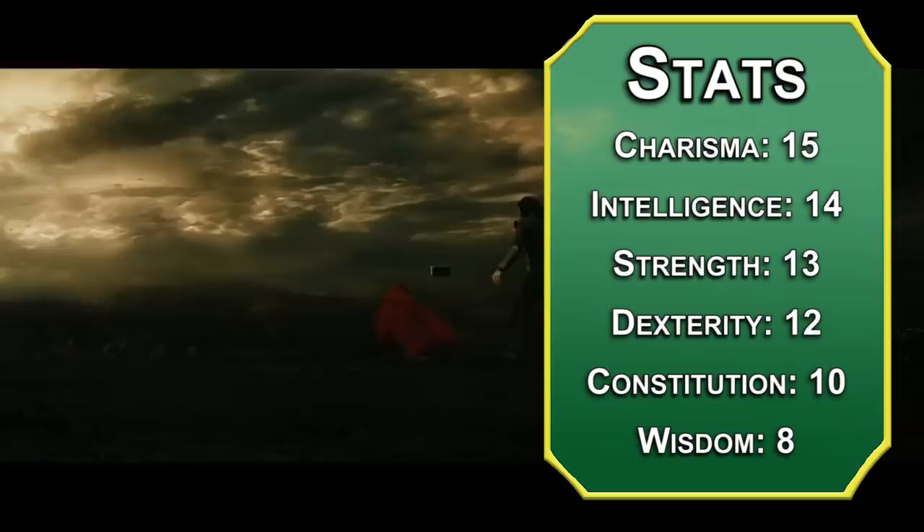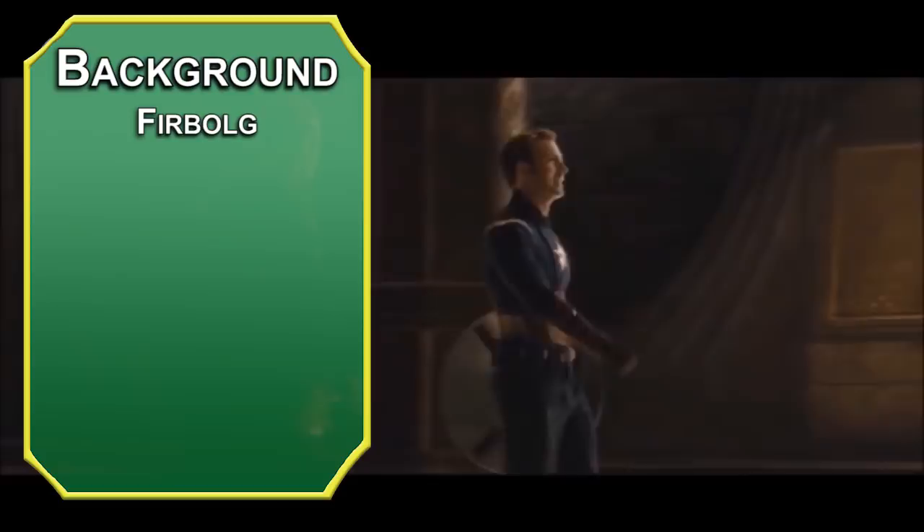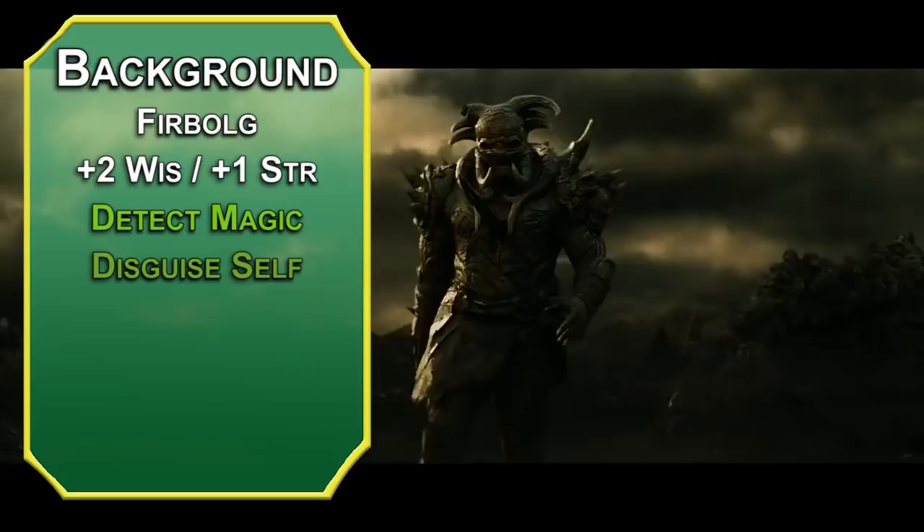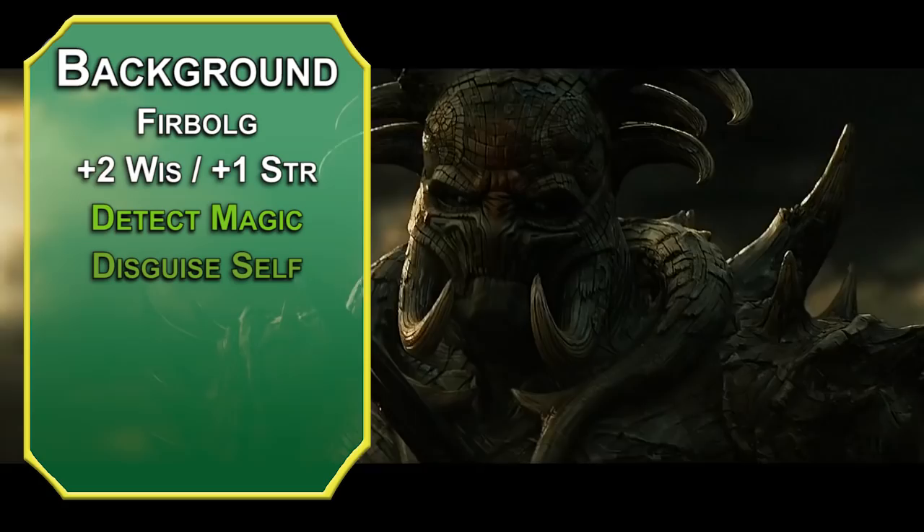Loki is a frost giant, and Furbolgs are giants that disguise themselves and disappear at will, so this works perfectly for what we're trying to do. They have +2 Wisdom and +1 Strength. Furbolg magic lets you cast Detect Magic and Disguise Self once per day. Disguise Self can be seen through with an investigation check against DC 8 plus your Wisdom plus your proficiency bonus — save this for emergencies. The Hidden Step ability lets you turn invisible for one round once per day as a bonus action. You also have Powerful Build, letting you carry weight as though you were a Large creature.